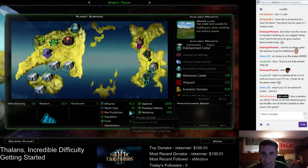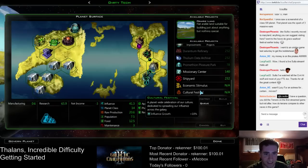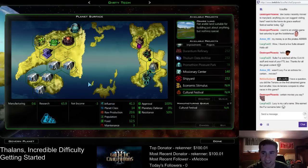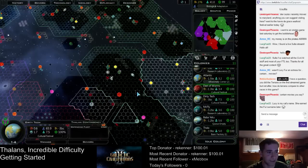Set it so it doesn't pop up in the queue constantly — we'll set it to cultural festival. That'll give it the 10% influence bonus, and that'll let me know that that planet's doing research.